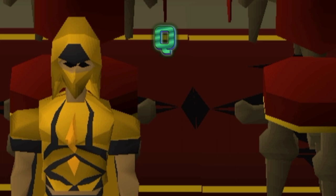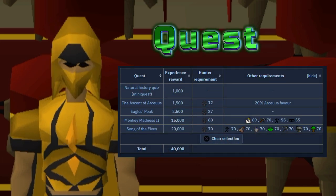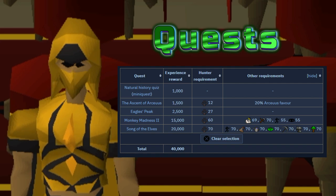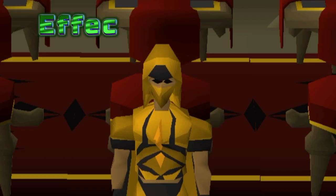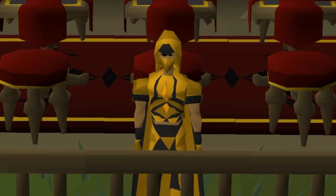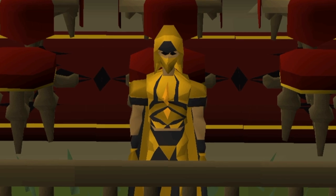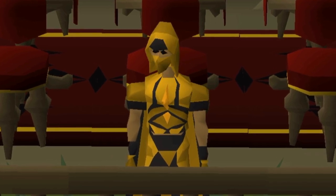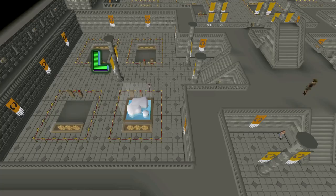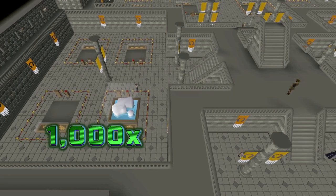Here's a list of all the quests that grant Hunter XP, but there are faster and easier things to do to get your early levels. For the efficient method, it's recommended to not actively train Hunter since birdhouses give a ton of XP for about five minutes worth of your time, making it more efficient to train something else actively and do your birdhouse runs.